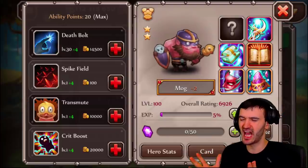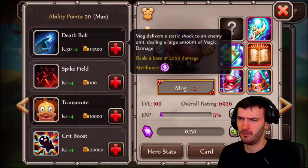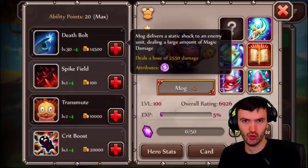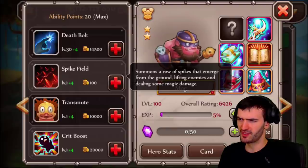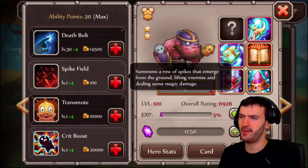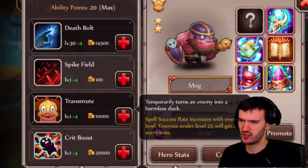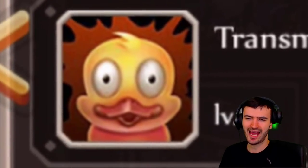Let's look at his abilities. First: Death Bolt — Mog delivers a static shock to an enemy unit dealing a large amount of magic damage. Second ability: Spike Field — summons spikes that emerge from the ground, lifting enemies and dealing magic damage.